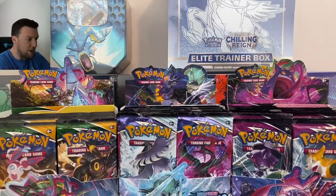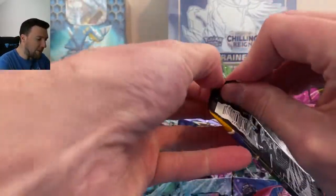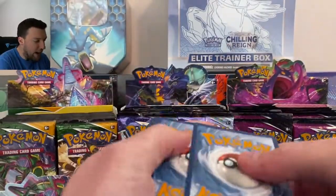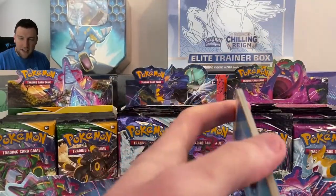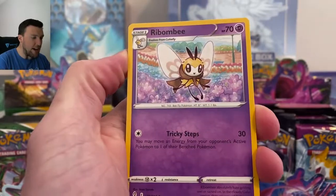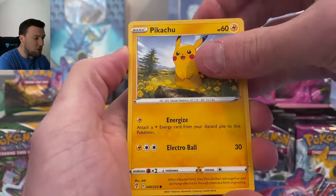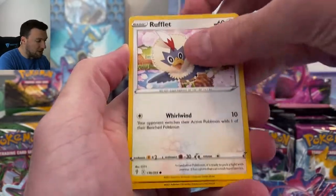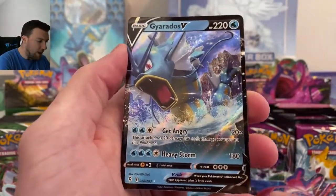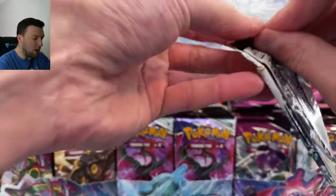Oh my God, that looks so beautiful. Evolving Skies, we are going to go down this line, back and forth. White code card from Evolving Skies kicking us off. Happy Saturday, everybody! Water Energy, Ribbon Badge, Slakoth, Petalil, Pikachu, Pumpkaboo — they put it in the same order every single time. Ampharos, Reverse Rare, and a Gyarados V kicking us off out of Evolving Skies. Very, very nice. One pack down, one Ultra Rare down.